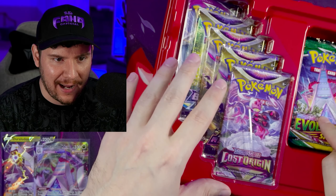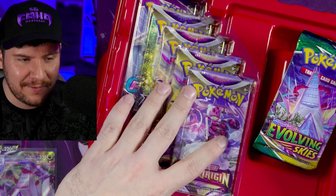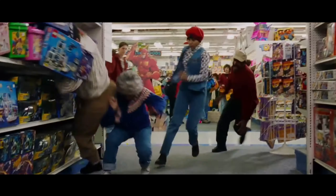I didn't even notice there's an extra pack off to the side from the rest of these and it's an Evolving Skies pack. Well, the holidays are just around the corner and everybody's going to be doing their shopping. Walmart's got an exclusive. Target's got an exclusive. Best Buy's got exclusives. GameStop's got an exclusive. You can't get everything you want in the same place. You're going to have to go to different stores if you want all the things that are in today's video.